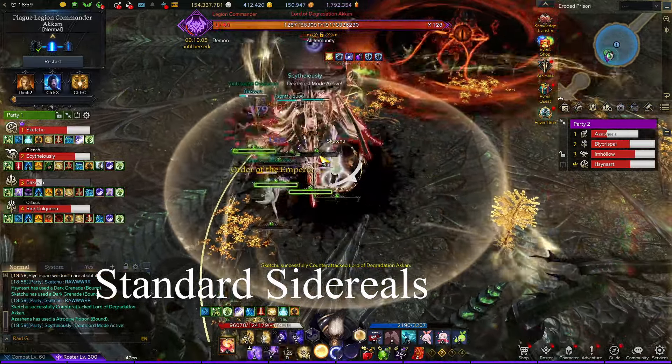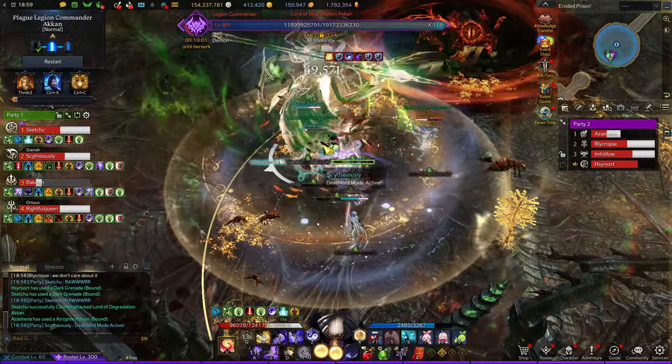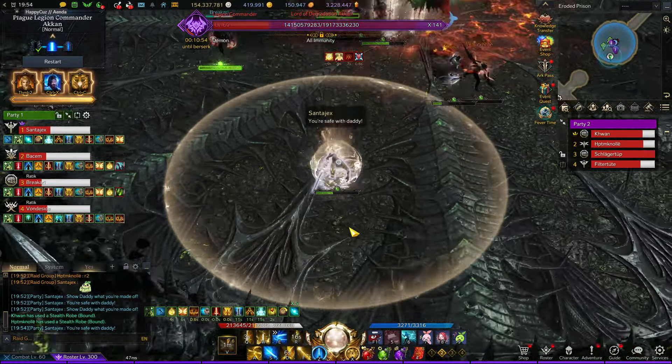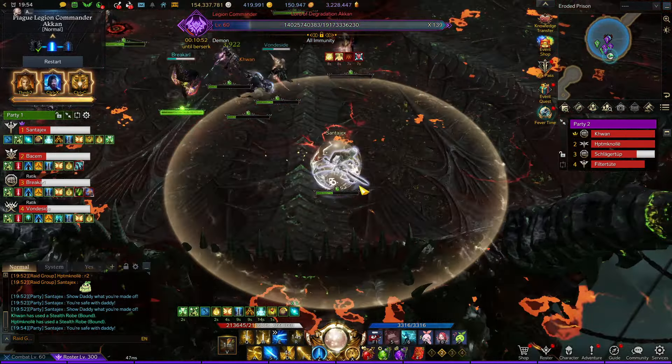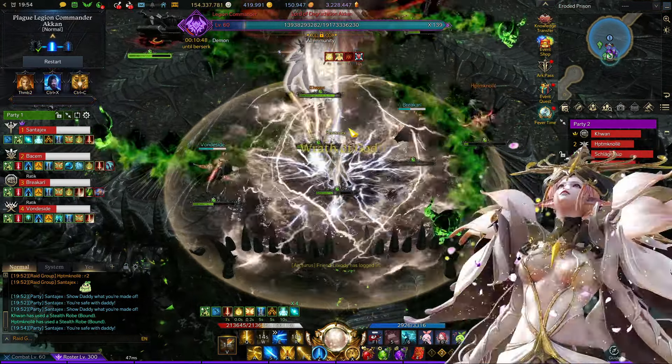First Siderial: you Inanna during the red circles at 144 bar mech. This cleanses everyone's gauge and allows you to do a lot of damage for the duration of the mech.